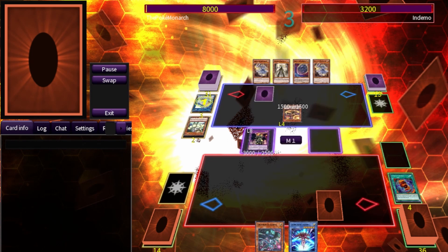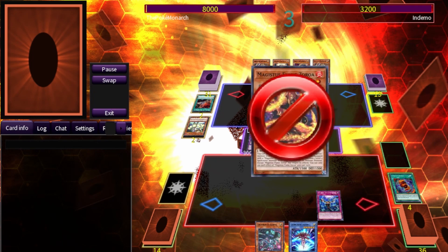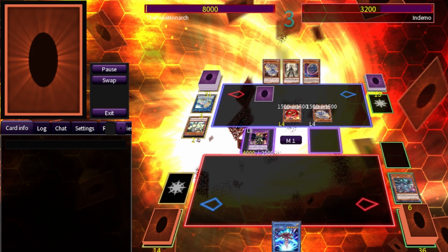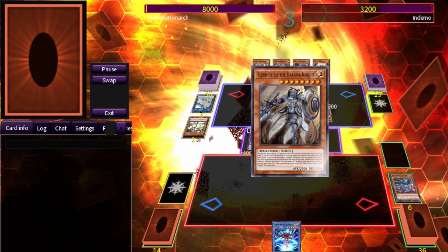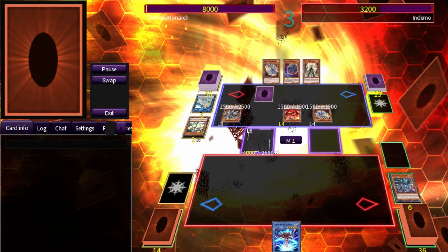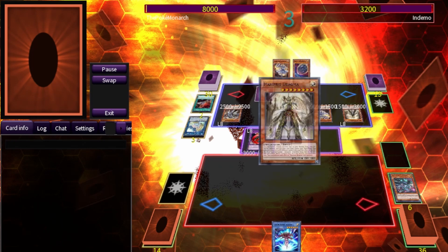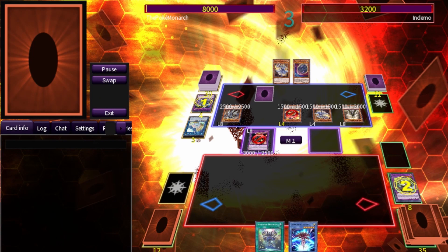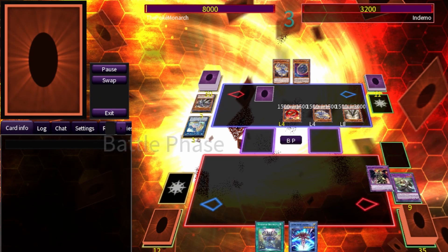It's Demo's turn. He summons out the Zoroa — we negate its effect — and we stop the Artemis. He goes into the Ecclesia, then into Fleur de Lis, and gets rid of our Red-Eyes Dark Dragoon because its effect has been negated. We're able to send our Entis, popping a card on the field, and he attacks into us for decent damage.